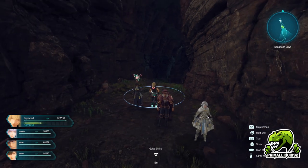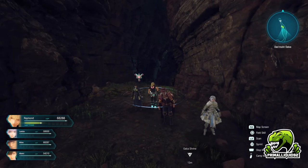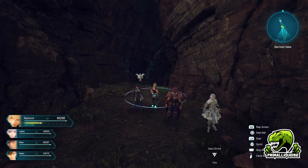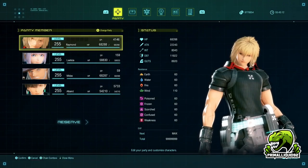If you have the dedication to really save scum your way through it, you can actually get these armors incredibly, incredibly early in the game as well. Basically, all you need to unlock is alchemy and smithery. So with that out of the way, let's jump in to what we actually need.